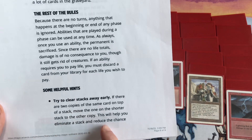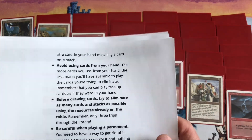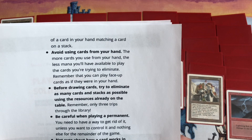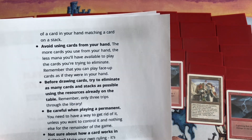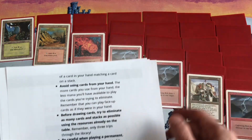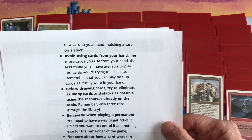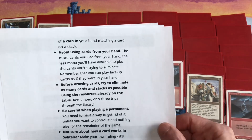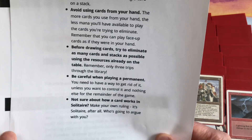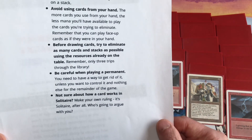Some helpful hints: try to clear stacks early. If there are two copies of the same card on top of a stack — like we have three Lightning Bolts here — move the one on the shorter stack to the other copy. This will help you eliminate a stack and reduce the chance of a card in your hand matching the card on a stack. Avoid using cards from your hand — the more cards you use from your hand the less mana you'll have available. Remember you can play face-up cards as if they were in your hand, so basically you have like seven cards as your hand. If not sure how a card works in solitaire, make your own rules — it's solitaire after all, who's going to argue with you?